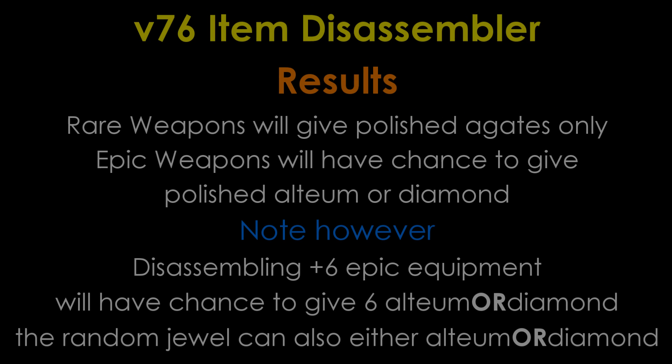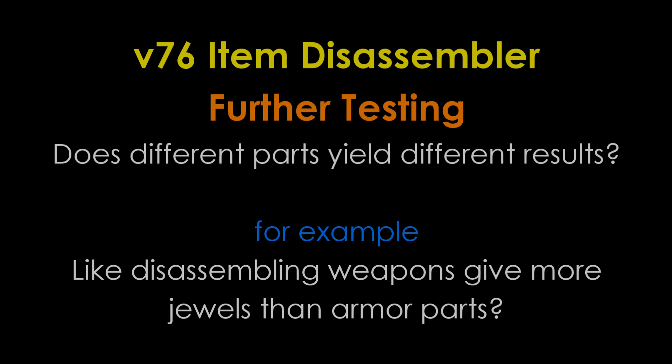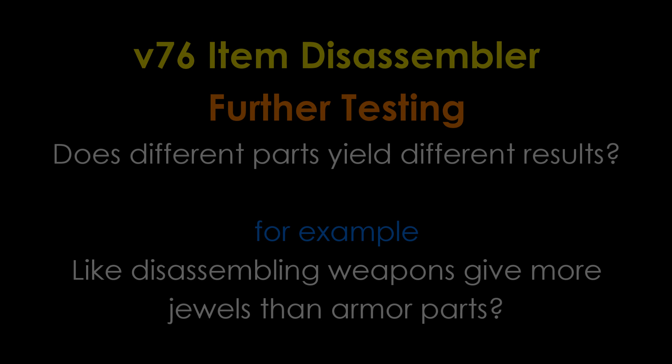For rare weapons, you'll only get polished agates. For epic weapons however, you can get either polished orpheums or diamonds. For example, a plus 6 epic weapon can have a chance to give you 6 polished orpheums or diamonds, and this applies to the random jewel given as well. You can receive a variety of combinations like 6 polished orpheums and 1 diamond, or 6 polished diamonds and 1 additional diamond — basically a mix and match within diamonds and orpheums. Let's find out more!